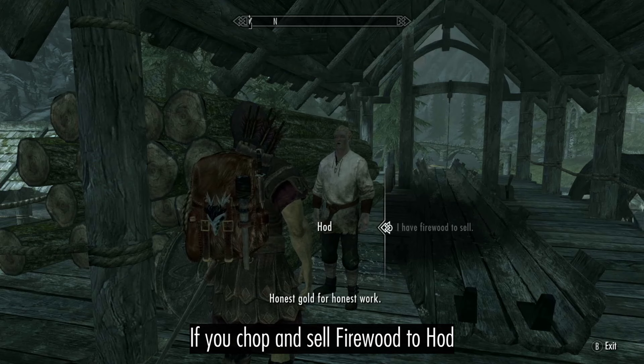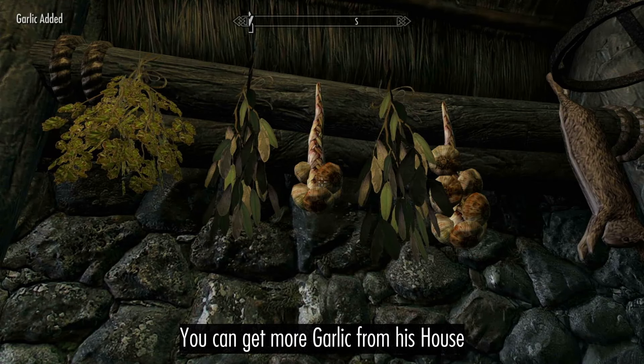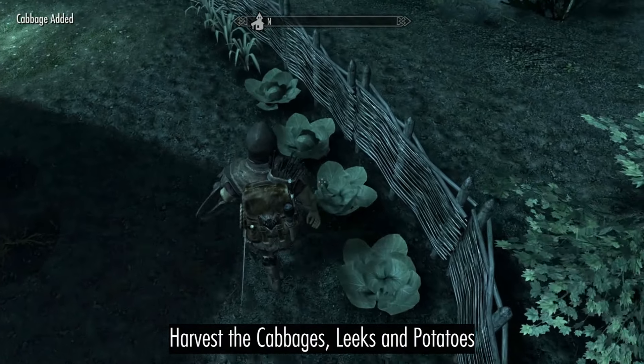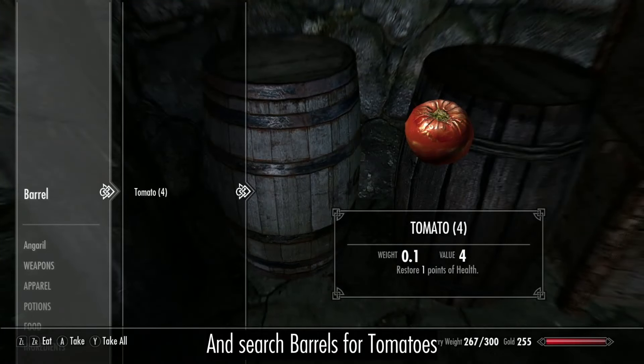If you chop and sell firewood to Hod, you can get more garlic from his house. Harvest the cabbages, leeks, and potatoes, and search barrels for tomatoes.